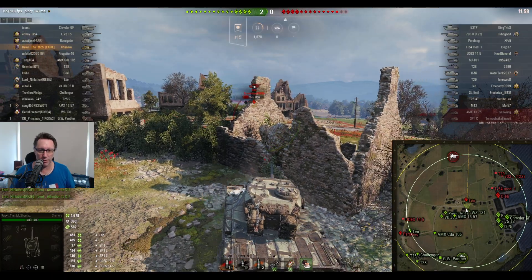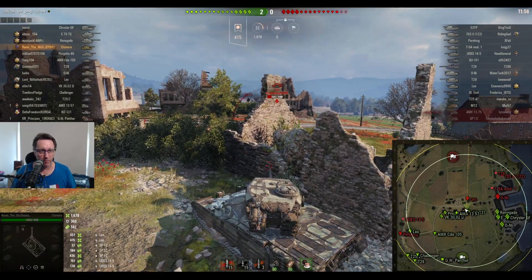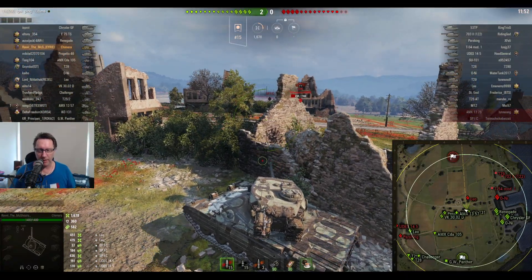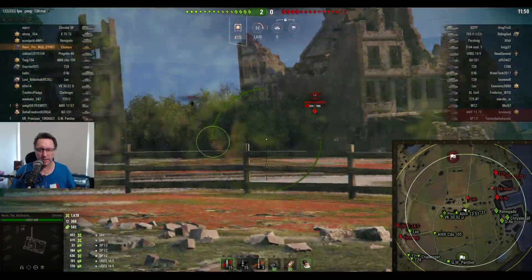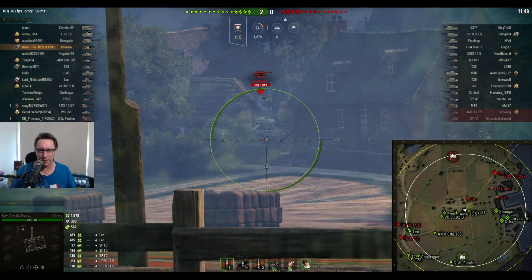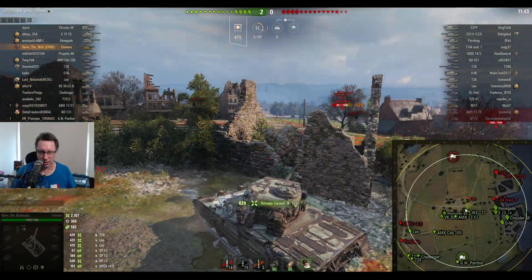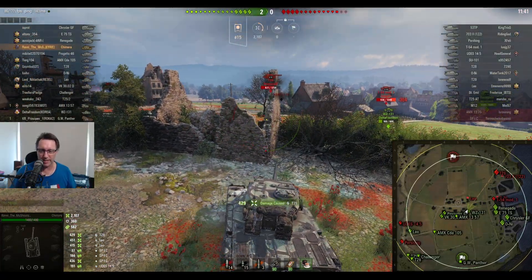He shoots the Leo again, takes it down to 234 hit points — which is a one-shot for Ravi and quite a few other tanks on his team. Looking at the mini map, they've got a pretty good presence. They're only up by two tanks but they've got the map covered, with a good amount of tanks in the middle.